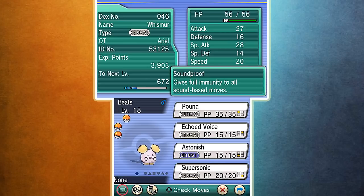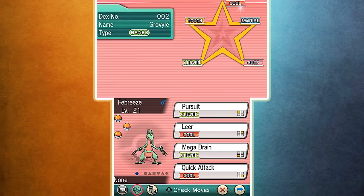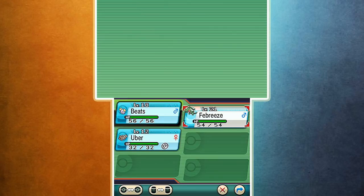First is Beats the Whismur — he was from my Emerald Nuzlocke. I decided to keep the Whismur around because I really like this Pokemon. He's really good because he's got Soundproof, so anytime annoying Zubats come out and try to Supersonic you, Beats just doesn't care. Also my starter Febreze the Grovyle — honestly, Grovyle is not as good as I remember from the original games. I think it's because my Grovyle is a physical attacker but keeps getting special moves.